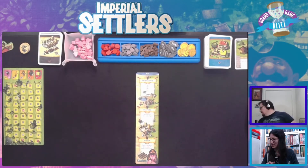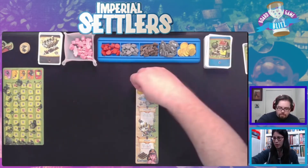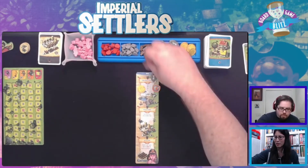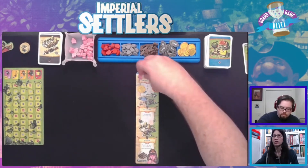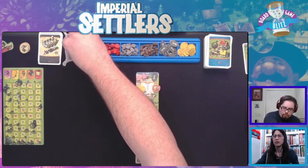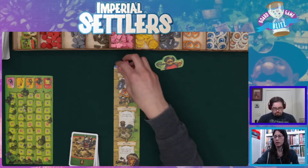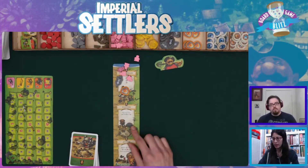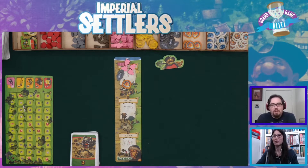Now it's production - we each get the production things simultaneously. We start with different productions on our boards, this is an asymmetrical game. You are the Egyptians, you start with gold and people, and you can carry gold over from one round to another, which is really good. I'm Barbarians - I get a lot of people and a raise token, and I can store people.